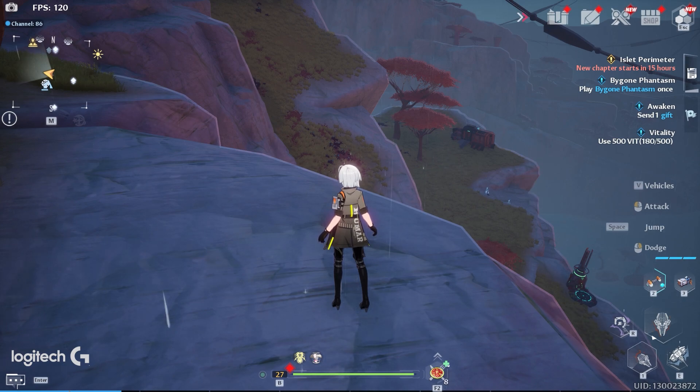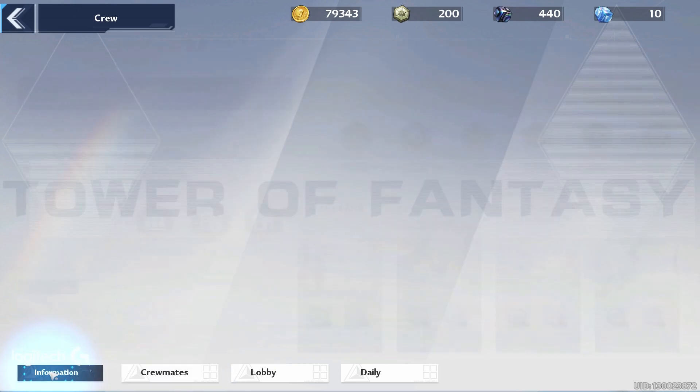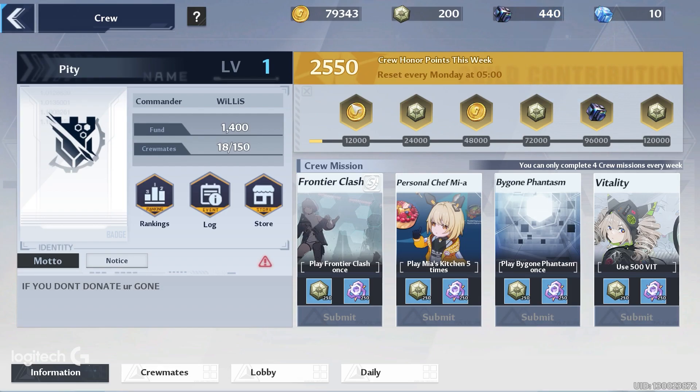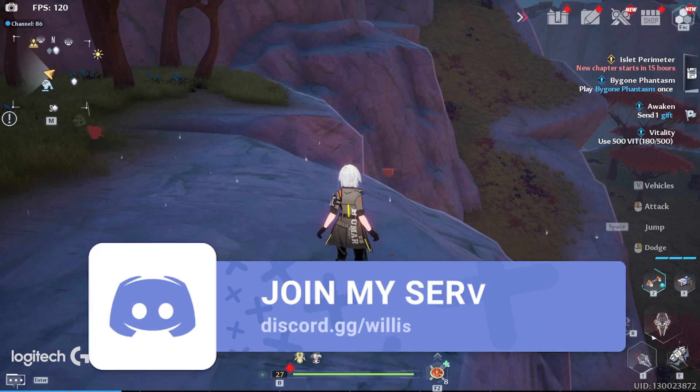For anyone looking to join a crew, we are on the Alinthius EU server. The crew is called Pity — you get benefits like the crew store currency, which you can use to buy from the crew store and get all the juicy rewards. I'll see you guys in the next video — this has been Willis Gaming.